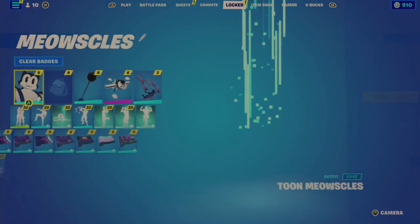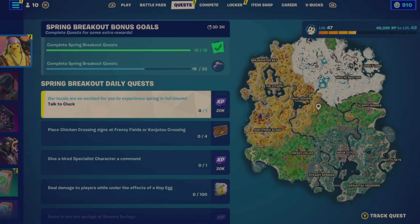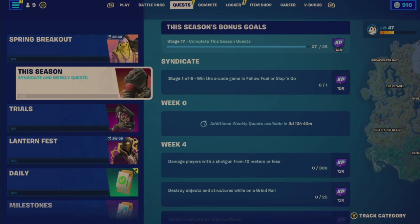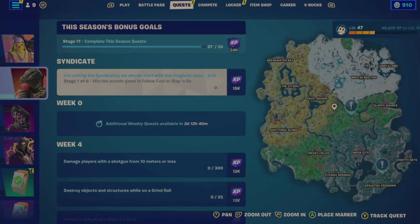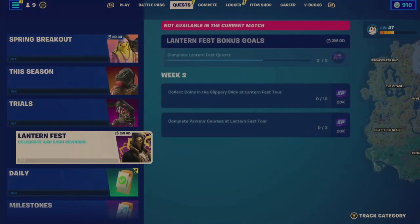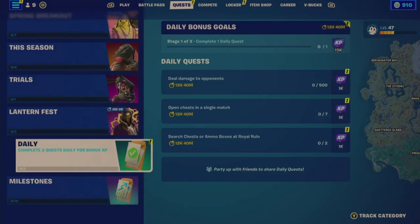For the quest update — Talk to Cluck gives you 20K XP but nothing else, so that's the only new thing today. I'm still behind on the season bonus goals — there's quite a few left. Trials haven't moved. I also have the Lantern Fest quests for week two to do, plus your daily bonus goals.